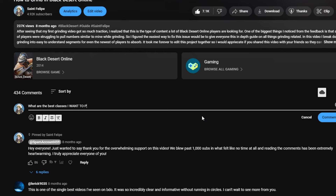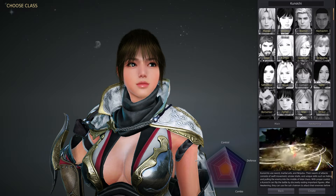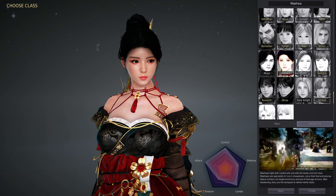That said, for those who want to min-max, the top 5 classes for getting through the early game are Berserker, Valkyrie, Nova, Megu, and Musa. Your choice really doesn't matter as much as you think, because there's a mechanic at the end of this guide that lets you make a 1-to-1 copy of all your stats and XP to move to another class.